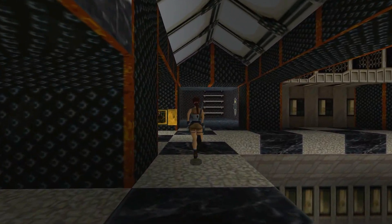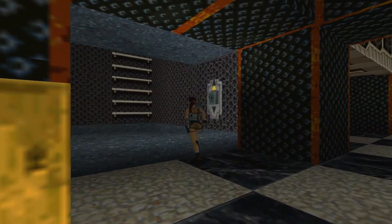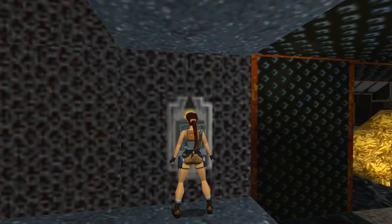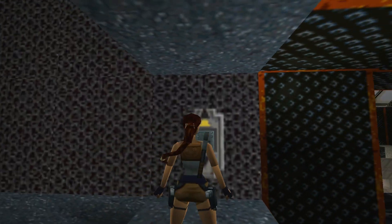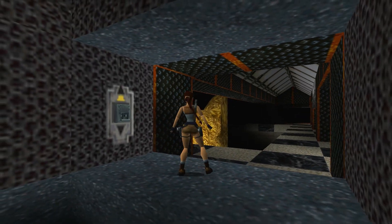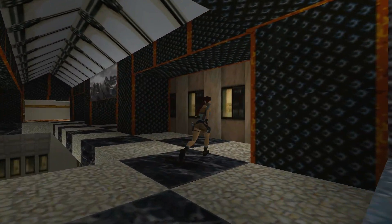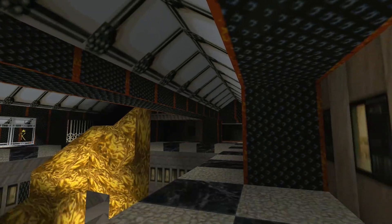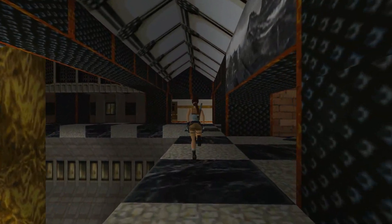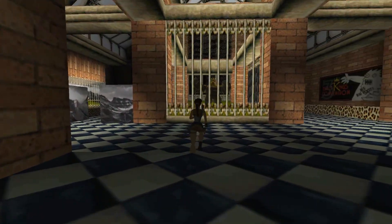Right here is a circuit box — we need to put something in there. And right here is a switch that's supposed to activate the elevator above you. Even though I pulled the switch it's not going to come down because this circuit box needs to be filled in first. It's basically the same thing as in Opera House — you need to get the relay box so you can use the elevator.